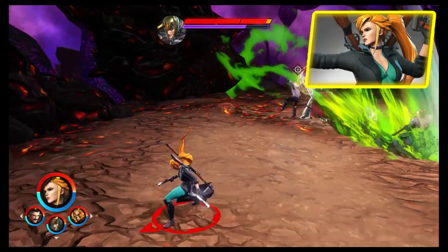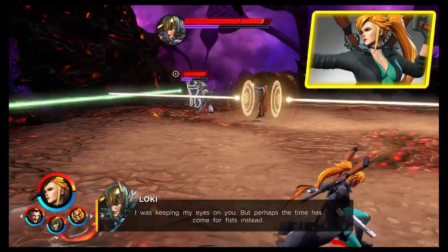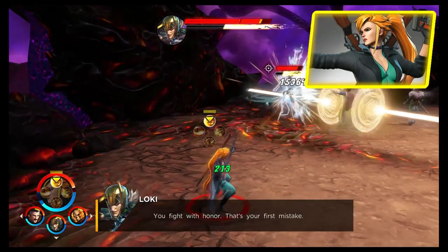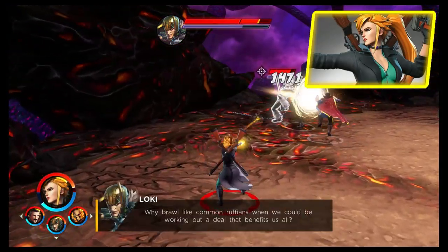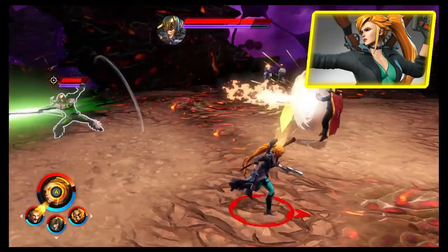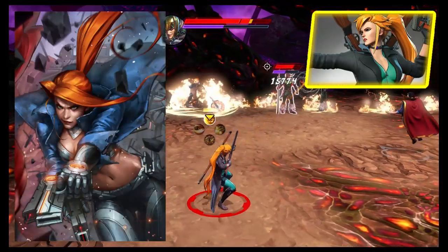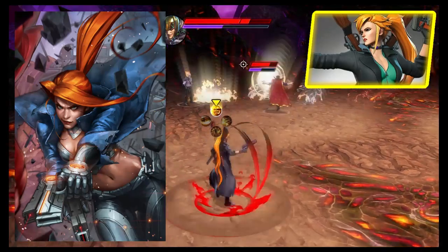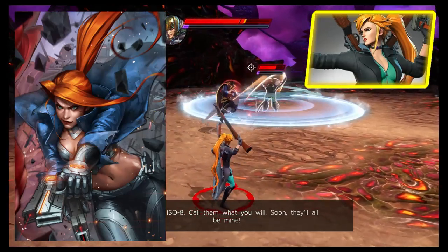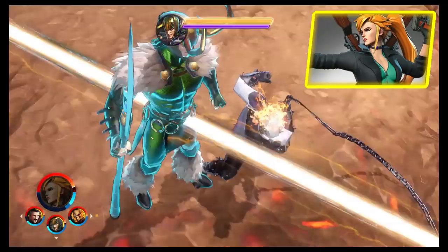Elsa's alternative costume at the moment is just a simple recoloring, unlocked via the Lambda Infinity Rift — you need 25 stars, which should be easy. Since she doesn't have a second proper costume yet, I'll do a bit of speculation. The costume shown on screen is from a run called Monsters Unleashed, which is also available in Marvel Future Fight. This is one I'd really like to see added — I like the more up-to-date look.